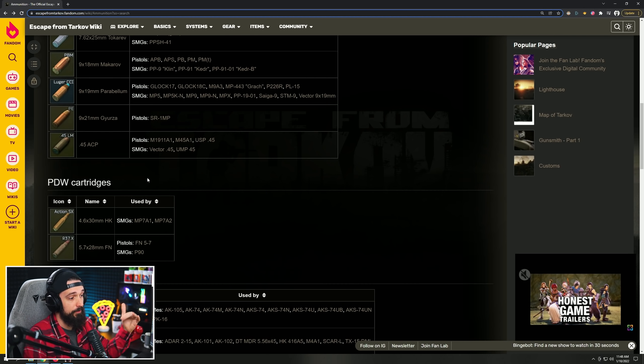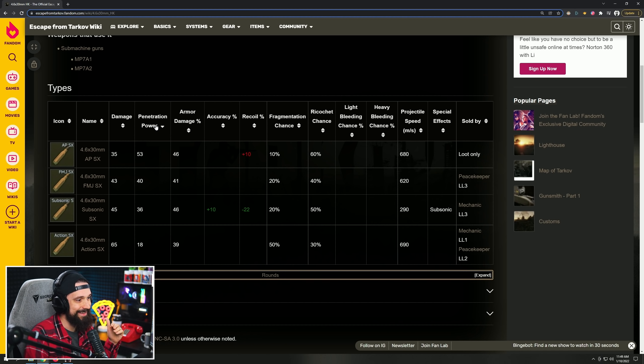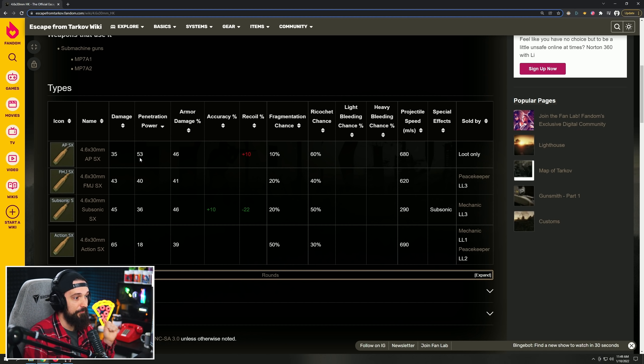It's not just the 5.45. If you look at some SMG rounds like for the MP7 and sort by pen, the best-in-slot APSX at 53 pen actually increases recoil. If you move down to Subsonic, it reduces recoil by 22. You're starting to have to make that sacrifice — only 36 pen versus 40 on FMJ or 53 on AP — but you can make your gun more of a laser beam.